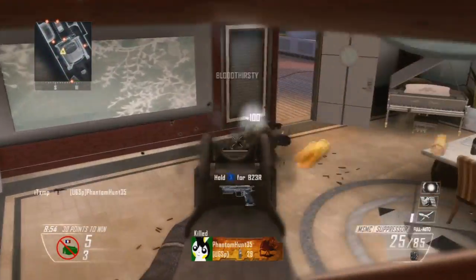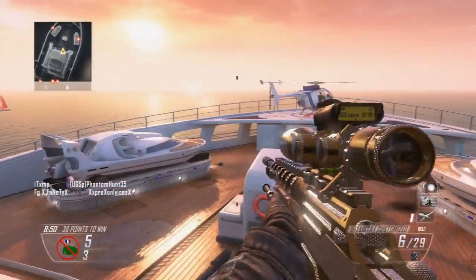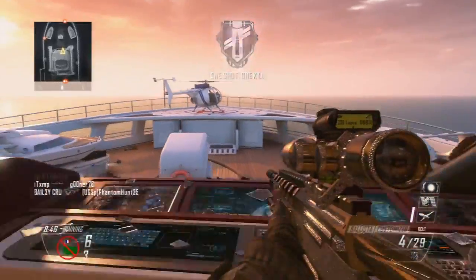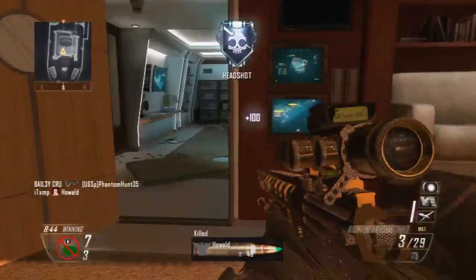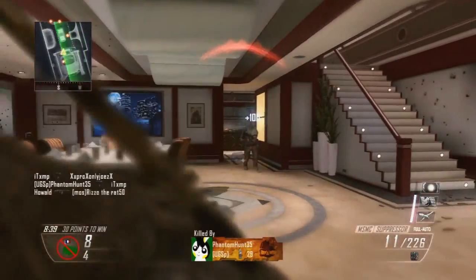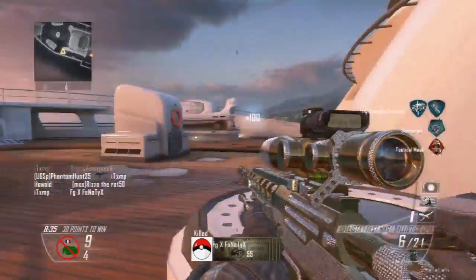If you haven't noticed already in this gameplay, I'm using a Diamond Blister with a Ballistic CPU and Fast Mags. I do hit some nice shots, I do miss some ridiculously easy shots. That was a nice shot right there — a headshot through the wall on my man Howald. I don't know why I said his name, but that was a pretty good shot and that one was pretty nice as well.